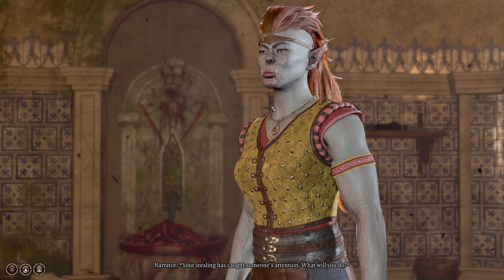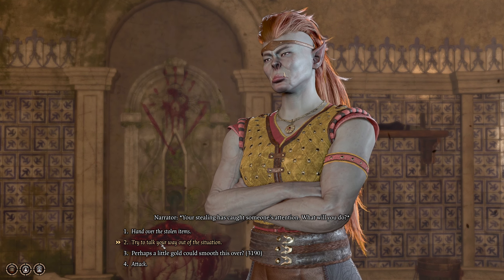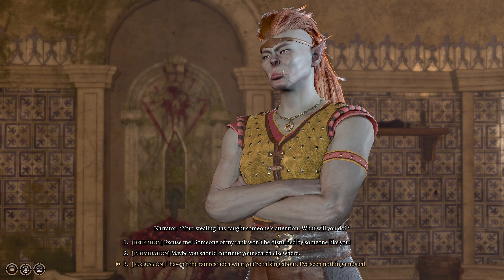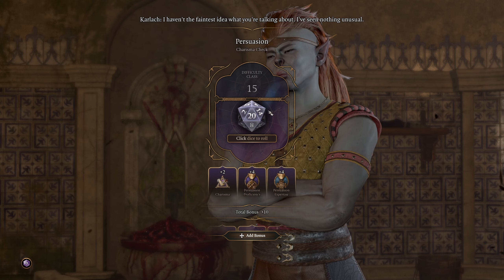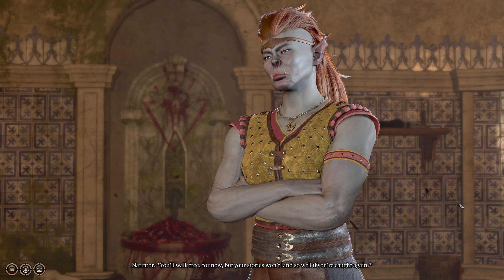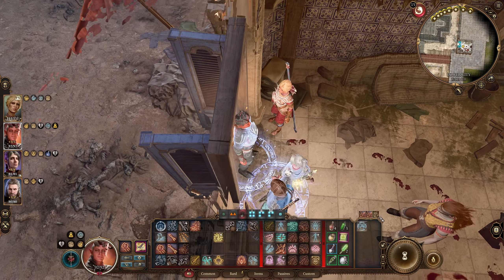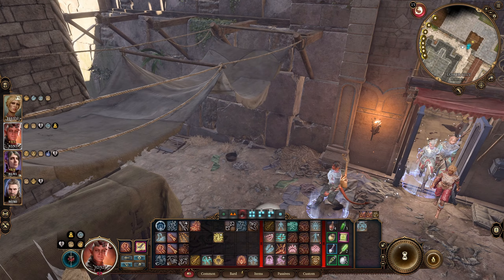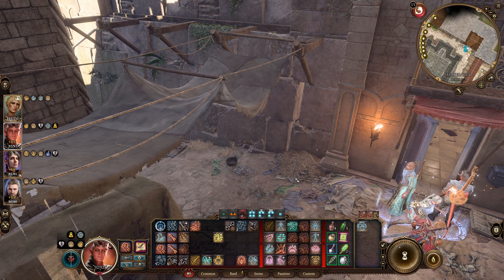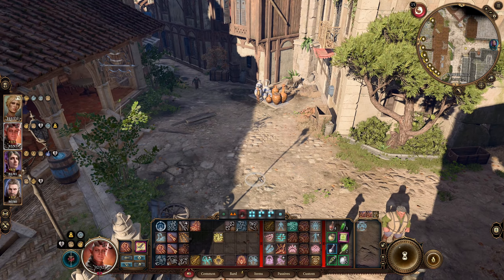Stealing has caught someone's attention. I'll talk my way out of the situation — 'haven't the faintest idea what you're talking about, I've seen nothing unusual.' You'll walk free for now but your stories won't land so well if you're caught again. Who is this person and why do they care that we entered this building? We're leaving and closing the door. Apparently they're mad we stole the clown pelvis, which is a weird thing to get mad about — they're trying to extort us for some money.